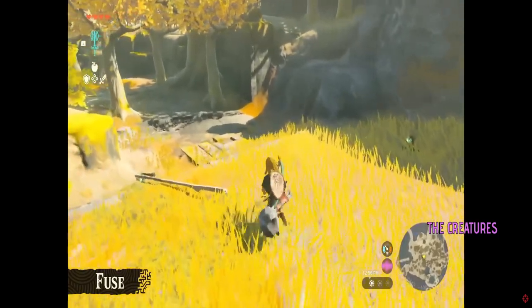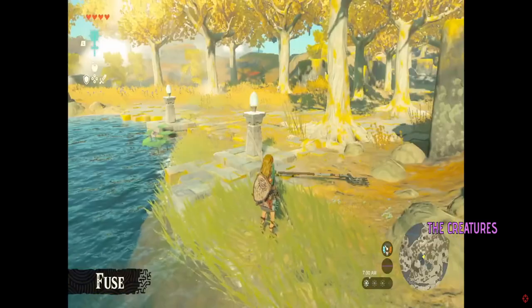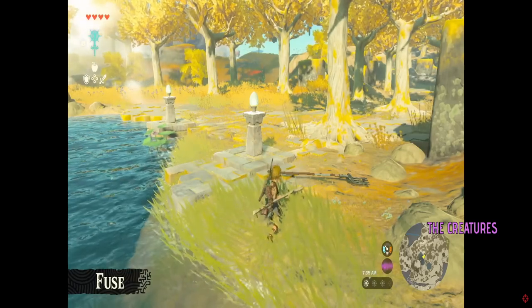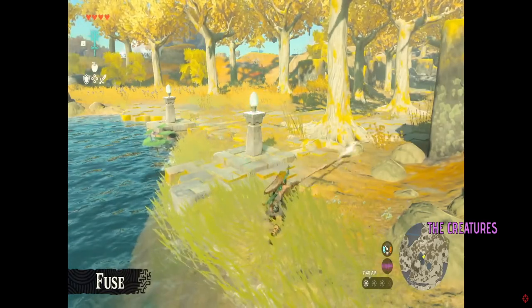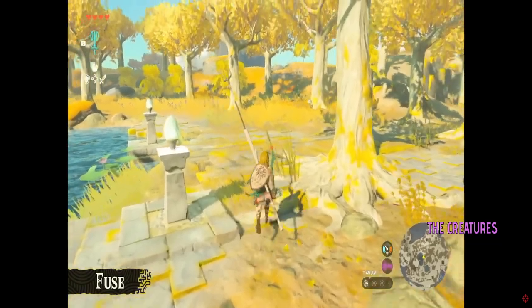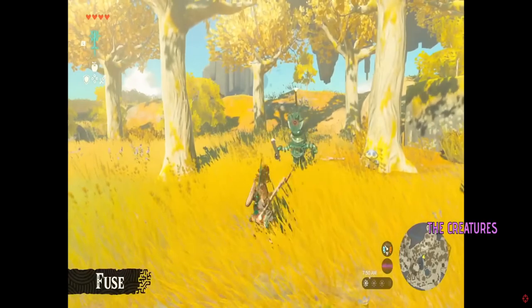You can do all sorts of things by experimenting with Fuse. You can fuse two weapons — for example, take this long stick and fuse it with a pitchfork to make it longer. We can create a weapon with a much longer attack range. With this, we don't have to get too close to enemies — we can safely attack from a distance.